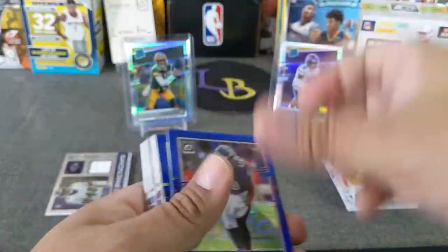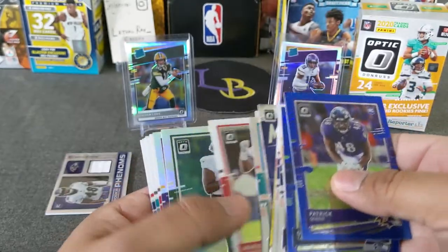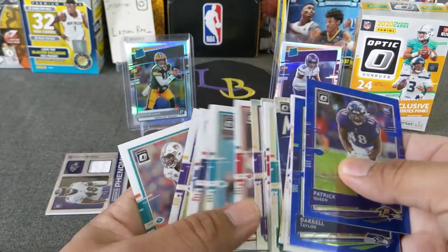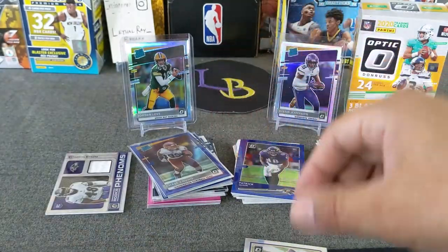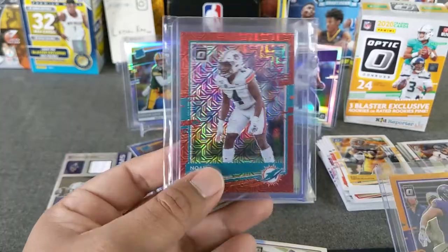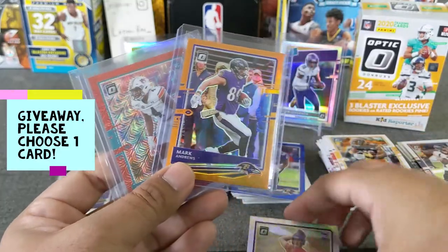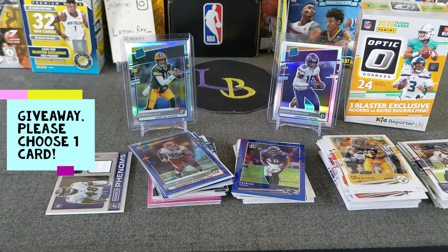All right, guys, let's go. I have those two other cards for giveaway. Let's get a rookie in here — and not these linebacker rookies. I'm going to throw this quarterback hollow in here. You just got to choose from one of these: the Noah rookie card, the Andrews to 199, or the Nate Stanley hollow. Go ahead and just pick one of those cards, guys. All you have to do is make sure you're a subscriber and leave a comment on which card you like. I will give that away in the next opening.